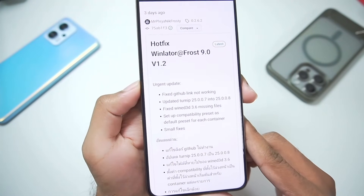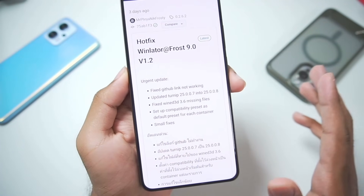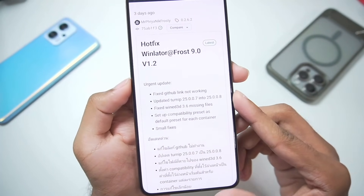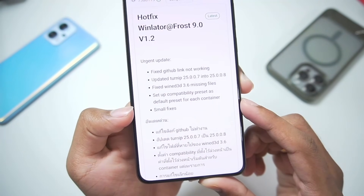After the 9.0 update, version 1.2 arrived about 3 days ago containing a few fixes — including an updated latest Turnip driver, a fix for missing WineD3D, and some small fixes.